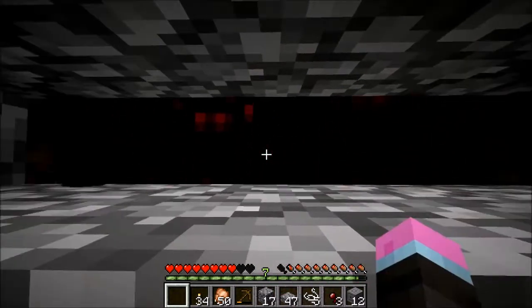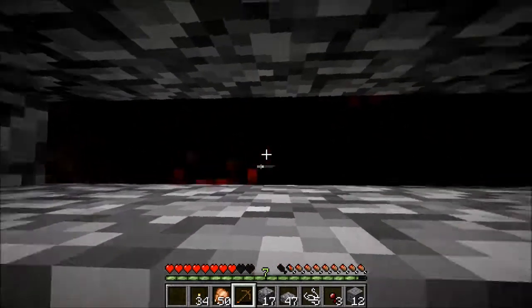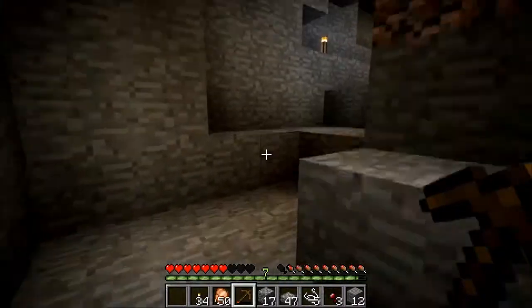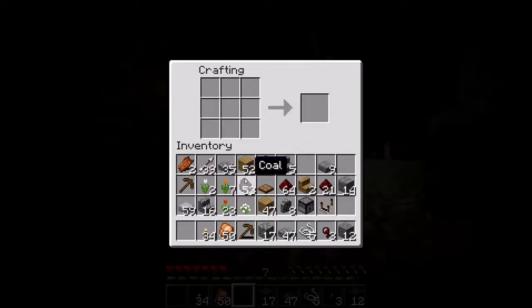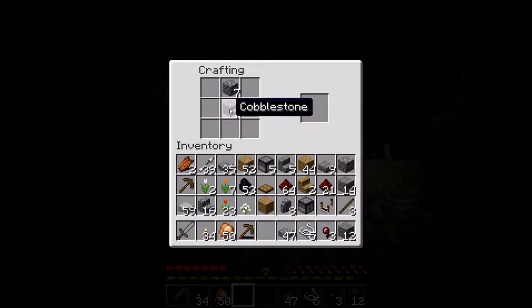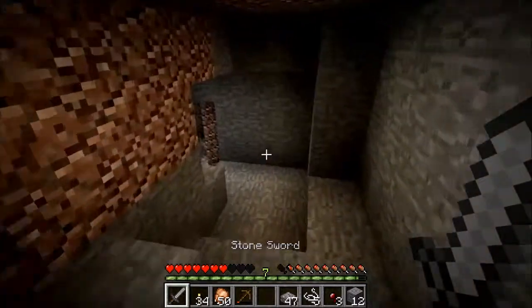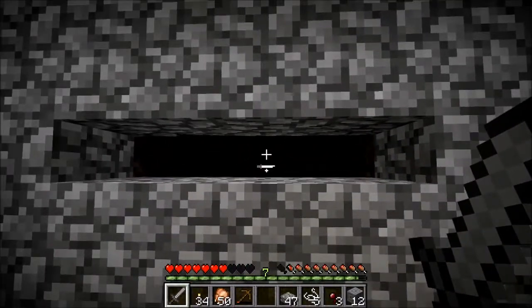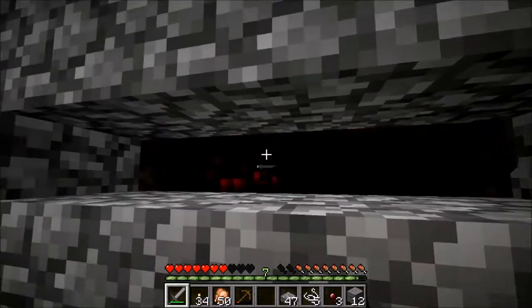We'll just smack these guys in the face for a bit, get us some string. Why am I derping around punching in the face when I can just make myself a craptastic cobblestone sword? Fear me. There we go. We'll collect up the string we're gonna need to make those dispensers, and then we'll just head back to the old flower farm.